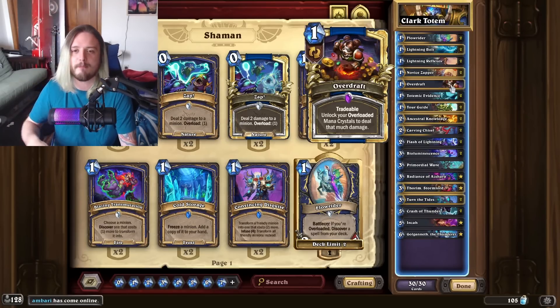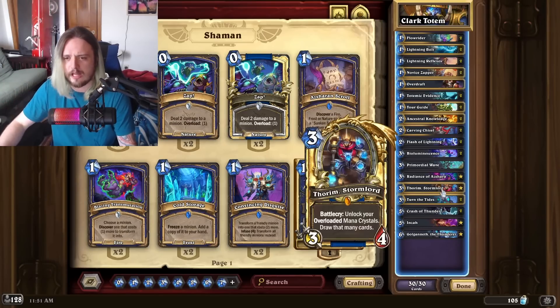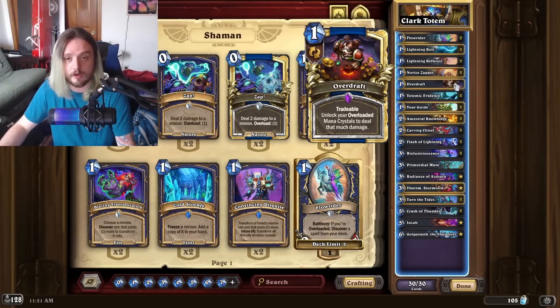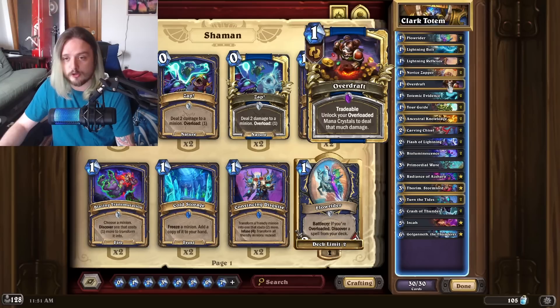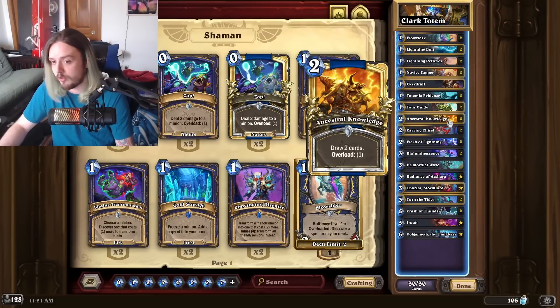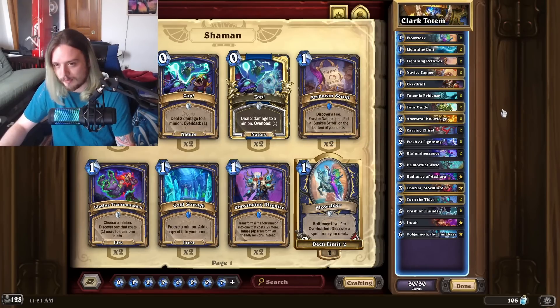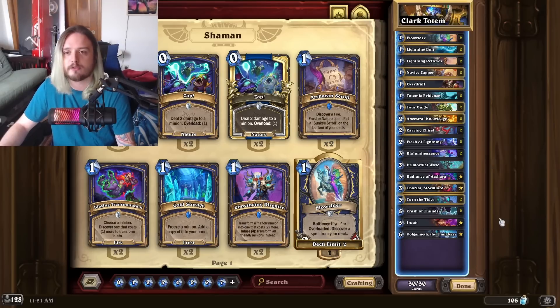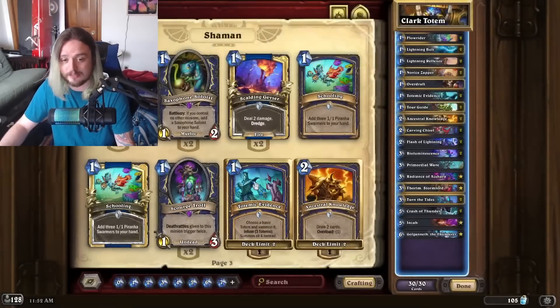With Overdraft, you don't care that much about trading the card — you just care about unlocking mana crystals at the best value when you don't have Thorum. Maybe putting two in the deck is correct, but I'd rather focus on getting Lightning Bolts and Thunder Crashes. Overdraft is a good card in case you run a bunch of overload cards in one turn, and Thorum is just too expensive to play in the same turn. I like one Overdraft and one Primordial Wave — the rest of this deck feels absolutely core at this point. Totemic Evidence — I'm going to be standing on that card until data proves me wrong.